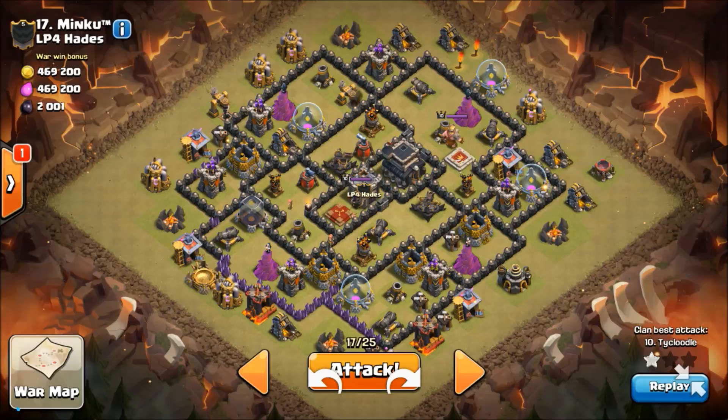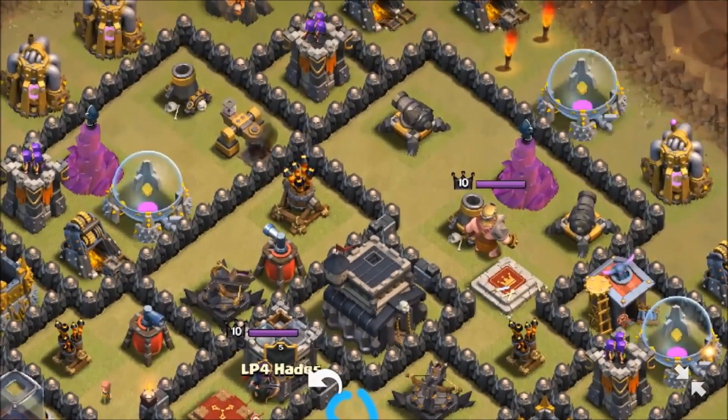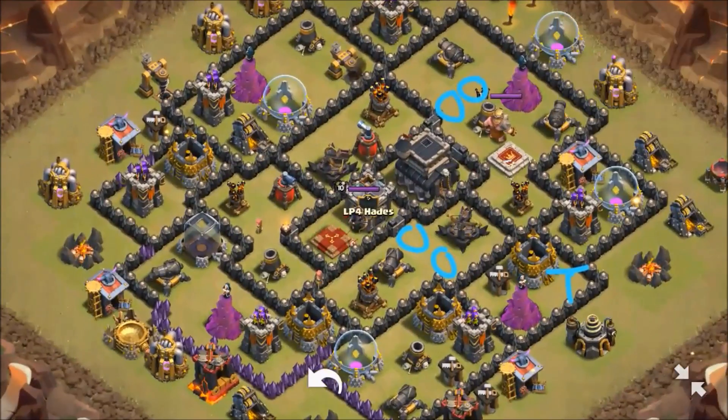This base has already been hit by T.Y. He came in with a Hog Raid, which is why I chose this base — because a lot of people use Laloon and they don't trip all the bombs. So I got to see where all the bombs are. He's got a double in there and a sneaky double up here which did mess up T.Y. a bit. He's also got a Tesla here, a Tesla over here, a Tesla here, and a Tesla above that bomb set there.